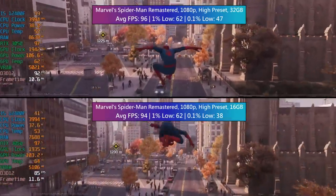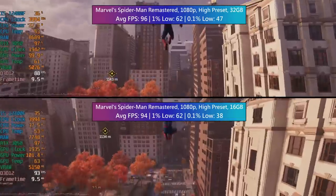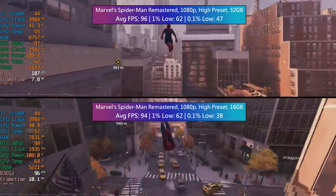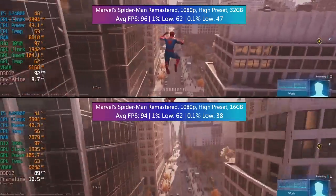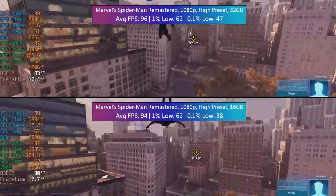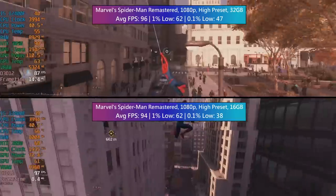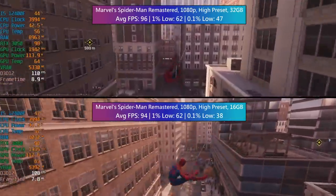In Marvel's Spider-Man Remastered, we're using 1080p with the high preset. With 32 gigs of RAM in the system, the average was 96, with a 1% low of 62 and a 0.1% low of 47. With just two 8 gigabyte modules in the PC, we're seeing 94 FPS on average — 2 FPS lower. The 1% low was identical, and the 0.1% low was quite a bit lower. I did notice a couple of little hitches here and there that weren't present when using more memory, though this wasn't a consistent or constant problem — just one or two more hiccups than there were with the higher amount of RAM.